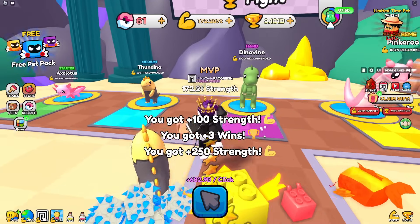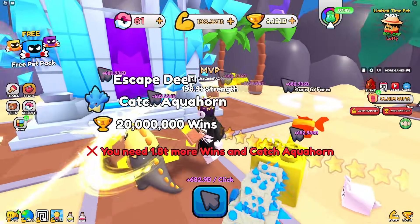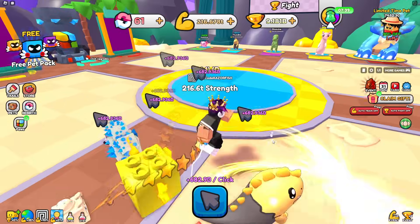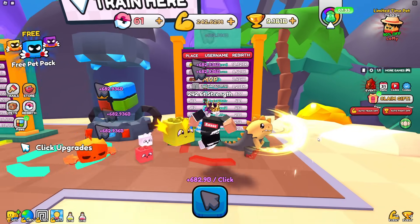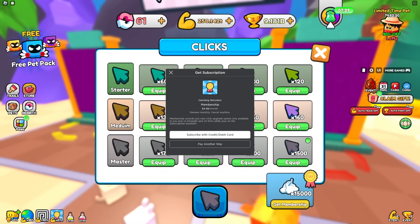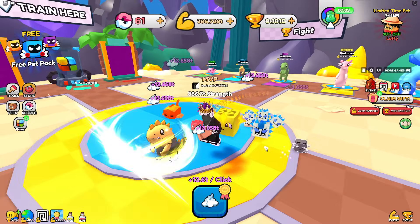Now I need 10 Quintillion to beat the next boss - that's absolutely insane. It looks like I need rebirths too; someone has 10,000 rebirths. I need the membership for sure. I spent five bucks and got it. Now I get 13.6 trillion per click - that's a lot better.